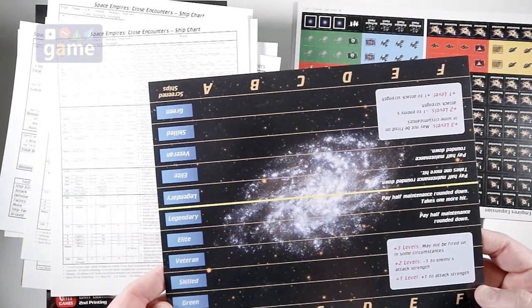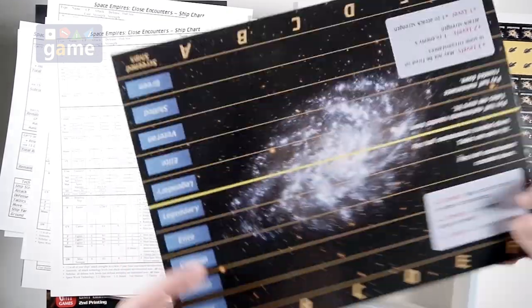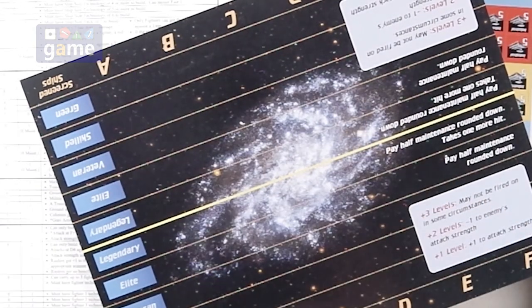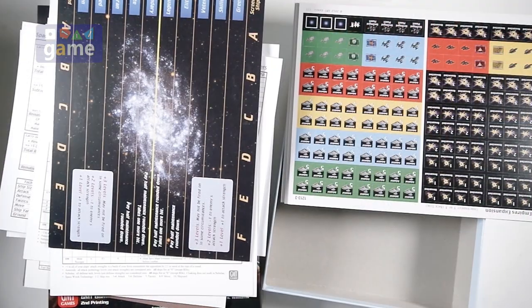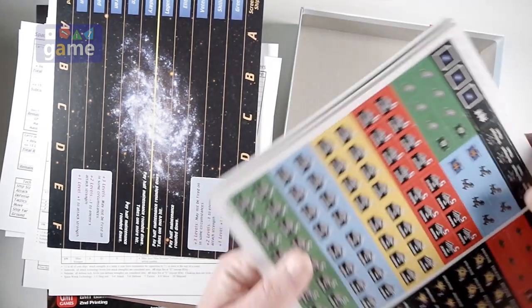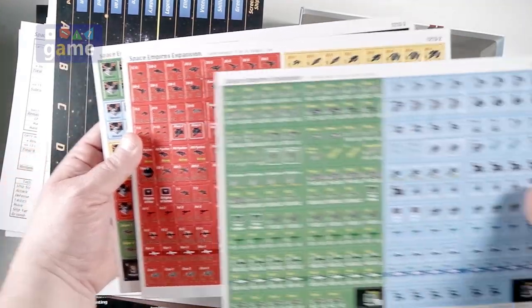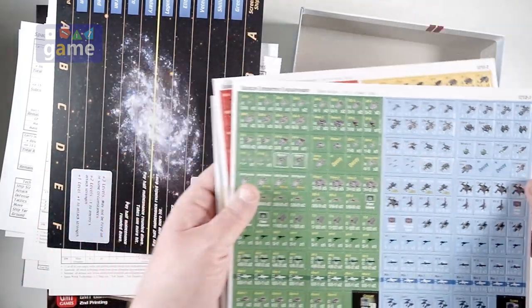Then a sideboard and additional tokens. We have a sideboard for screened ships. It looks like it's for opposing each other, because you've got the ships going up and down in opposite directions on the text. So it must be a battle board for resolving aggressions with each other. And then we have GMT counter sheets — there are three, and they are the large five-eighths inch counters. Like I said, they're the thicker stock.